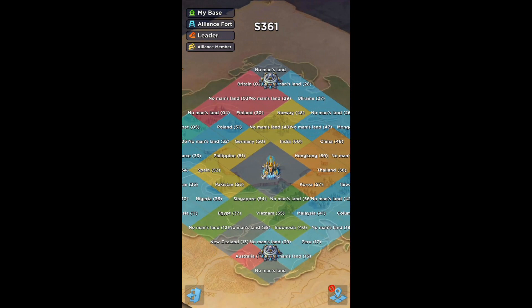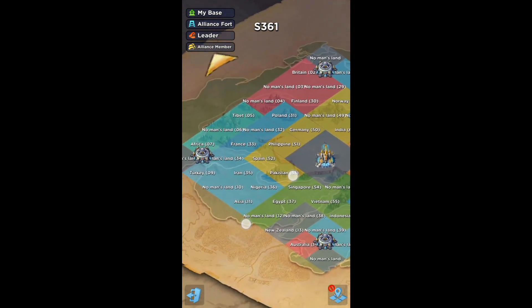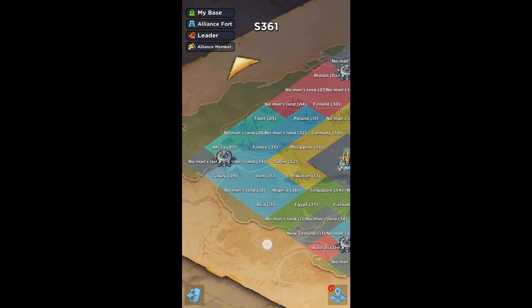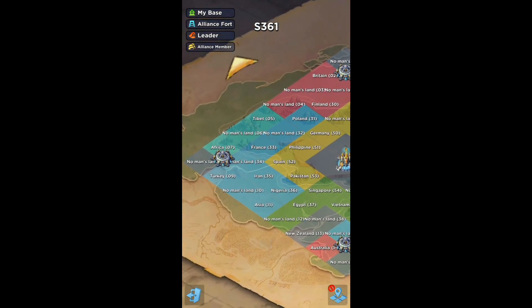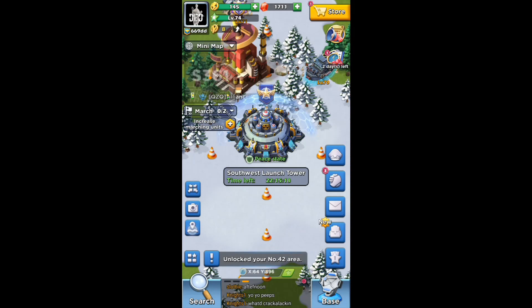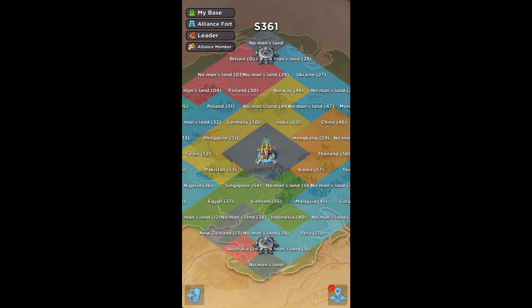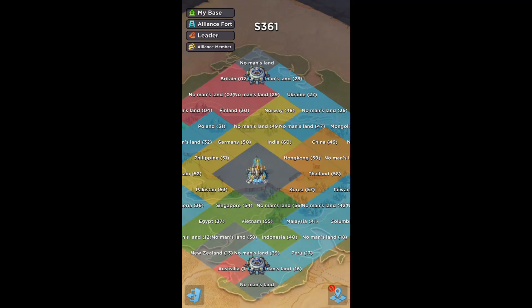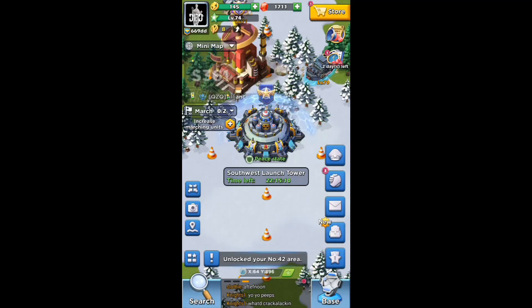On my server, with my alliance and other players, we like to split it in half — one of our top alliances goes this side, another goes the other side, and so on. We capture all the areas and then go for the capital once we've destroyed everything.